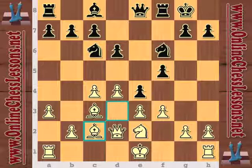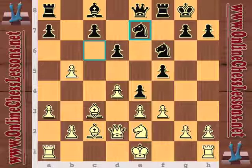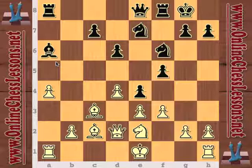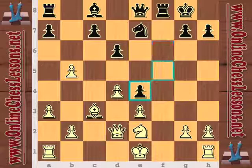Meanwhile, white is just trying to complete development and open the position so his bishops can have more scope. Black is really starting to force open the center, but doesn't quite have the firepower to blast through on the e-file. So b5 — a nice, very instructive pawn sacrifice, because now the d5 square is going to be free for the black knights. If white tries to hold on to that b5 pawn with a4, maybe a6 in the future, black is going to have more than sufficient compensation due to the activity of the bishop and the weakness of the white queenside pawns.